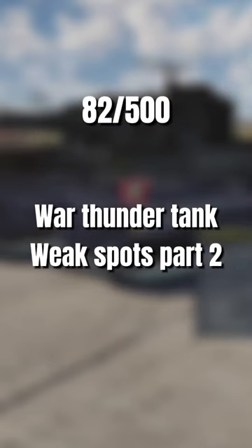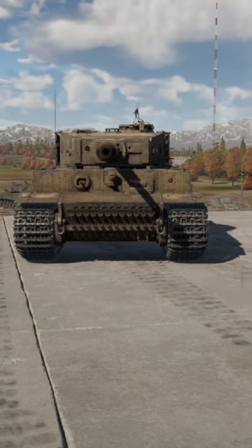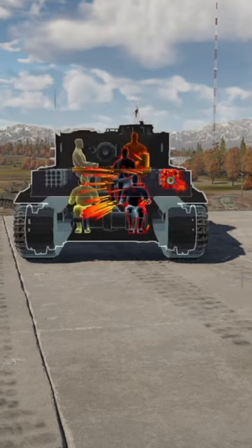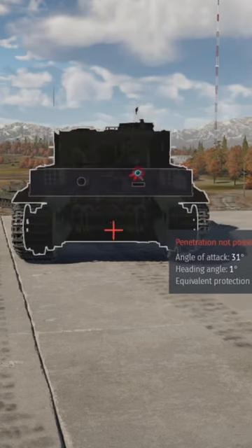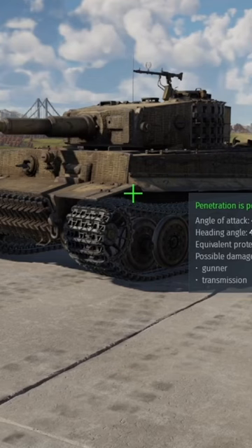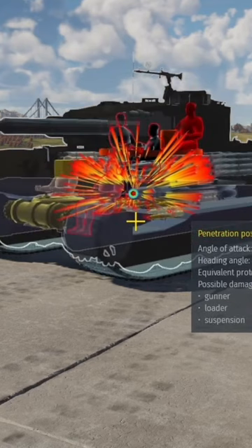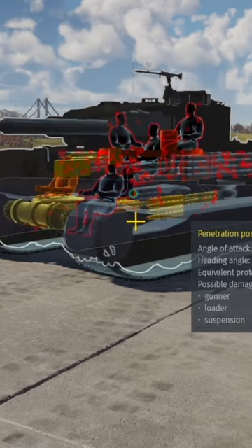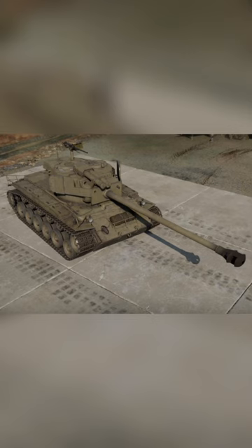War Thunder tank weak spots part two. First we have the Tiger 1E, and we are using the American long 76. You can shoot the sides of the hull to get the ammunition, but if it's angled then aim above the track to get a one shot. If that doesn't work, then start praying.